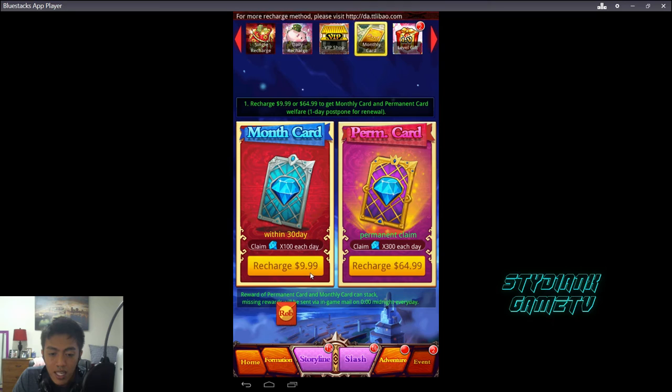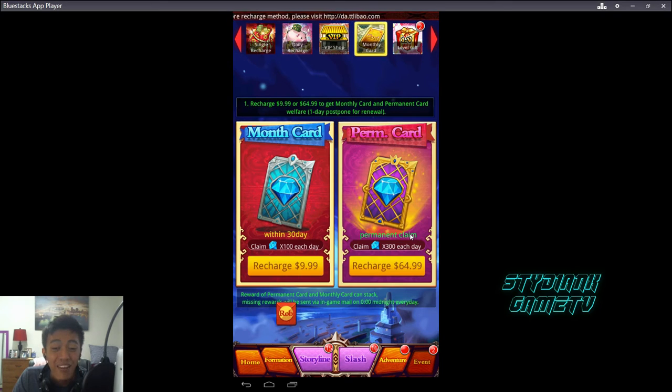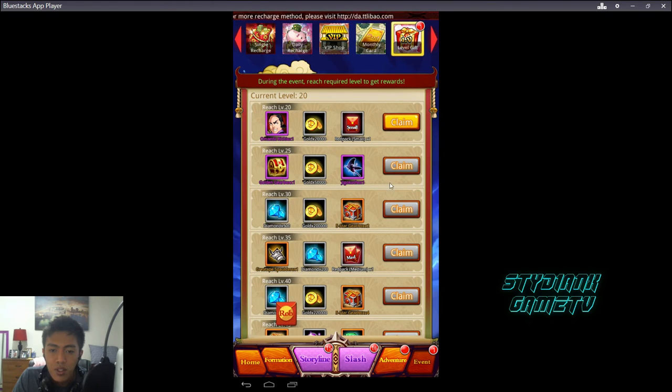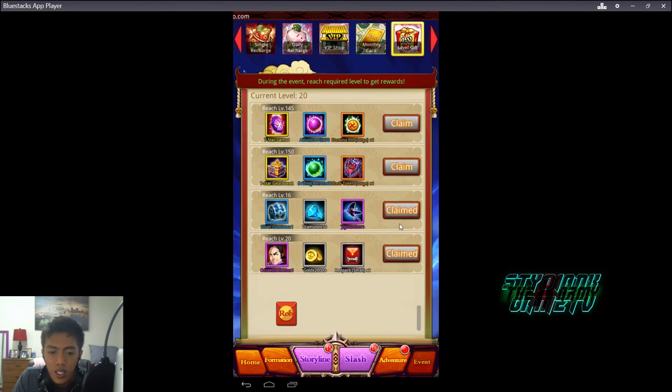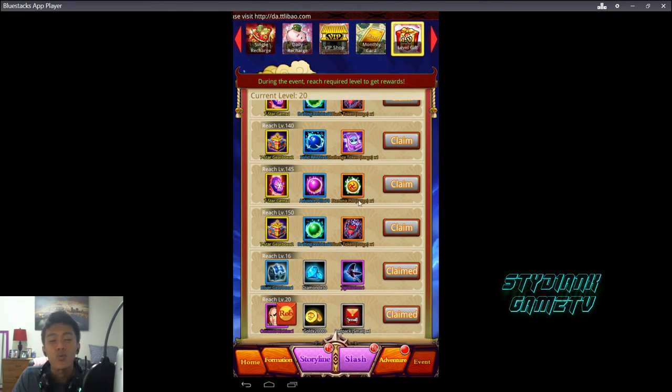There's also a 300-diamonds-per-day permanent card — every single day, which is really good. There's a level gift system too, where reaching certain level milestones gives rewards. The maximum level appears to be 150, which sounds like a lot.